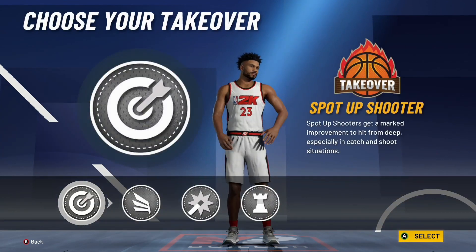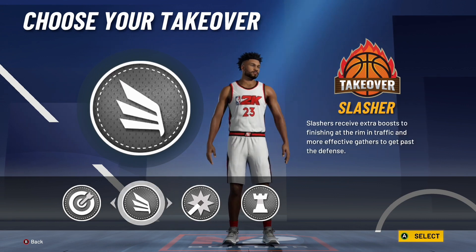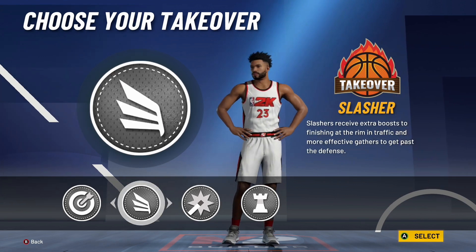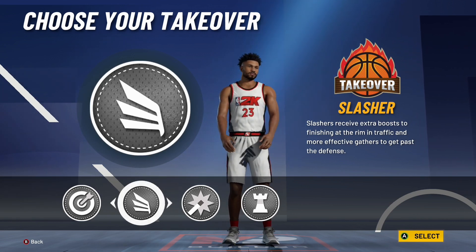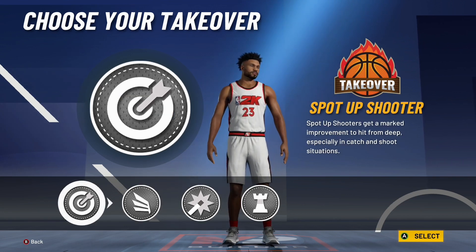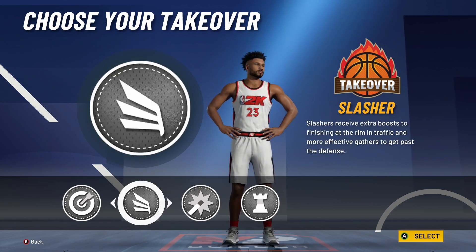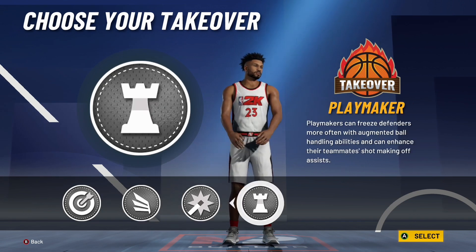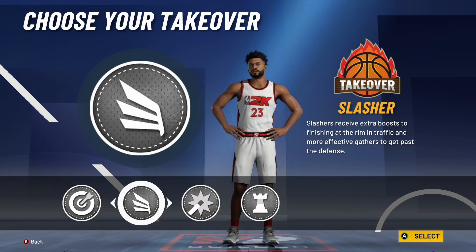For takeovers: if you want to speed boost, you have to pick either Slasher or Playmaker. I recommend Slasher because you have 20 finishing badges. You're not getting contact dunk animations normally, but when you have Slasher takeover, it will trigger contact dunks in takeover mode. Without Slasher takeover, you will not get contact dunks at all with this build. Slasher also allows you to speed boost in takeover. If you don't care about speed boost, go ahead and pick Shock Creator or Sharpshooter.